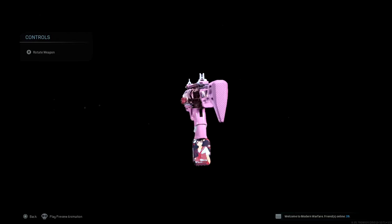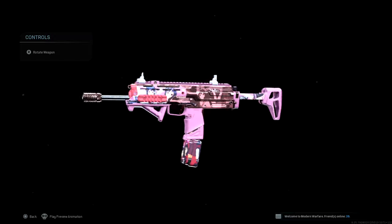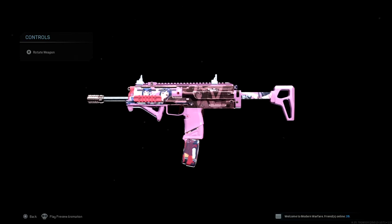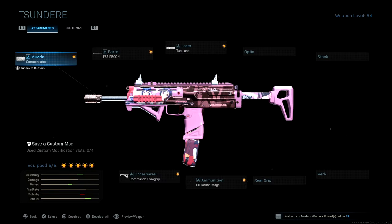Yo, what's going on YouTube, welcome back to a brand new video on the channel. Today I got an amazing no recoil MP7 class setup for you guys. This is the new anime MP7 that shoots like pink tracers. Let's dive right into the attachments: I have the compensator for the muzzle, the FSS Recon barrel, tac laser, Commando foregrip, and the 60 round mag.